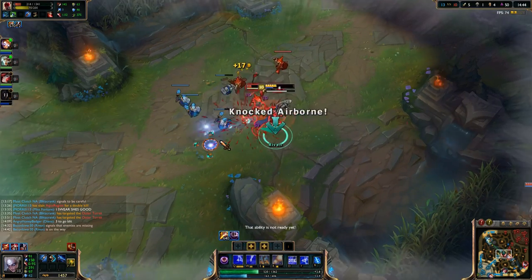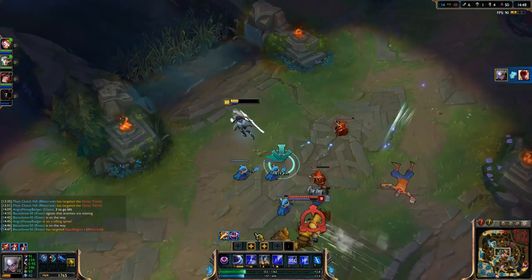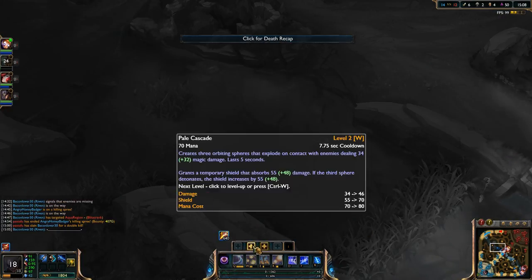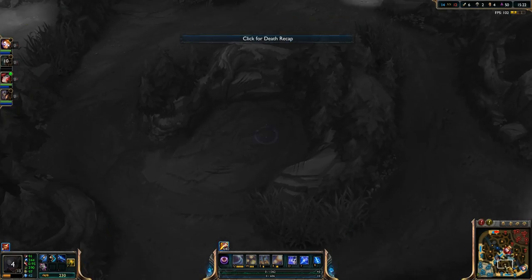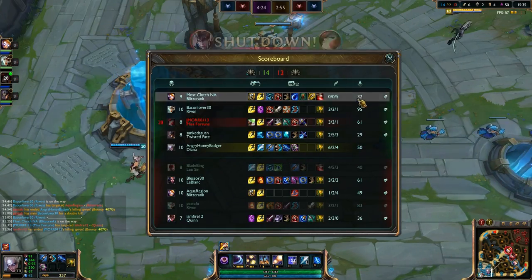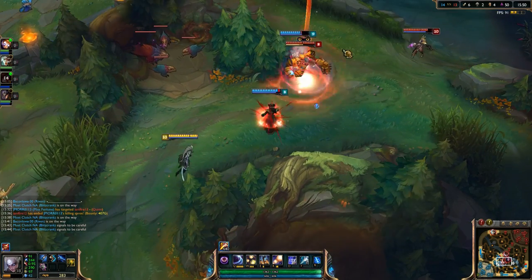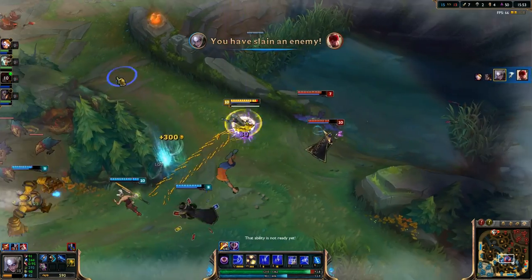We picked up the assist as we jumped on LeBlanc, then zoned out and killed Lee Sin. We got trashed by those two chasing us, and our Riven went a little too far past them and missed the stun — it's all good, it's gonna happen. You're gonna die. We might be done dying now for a while, so let's talk about our first beginning items.